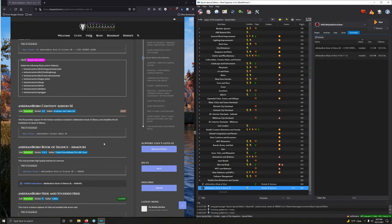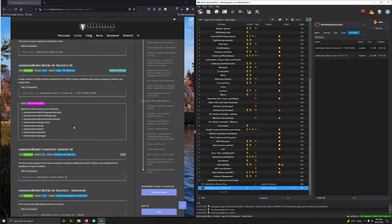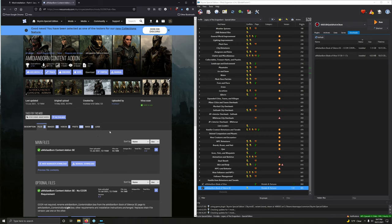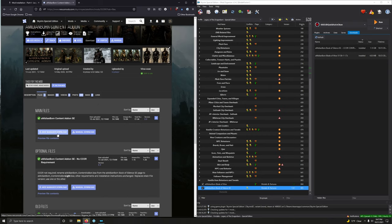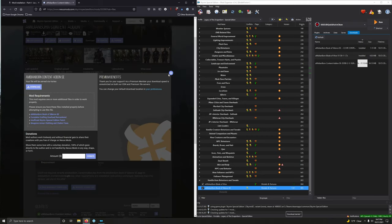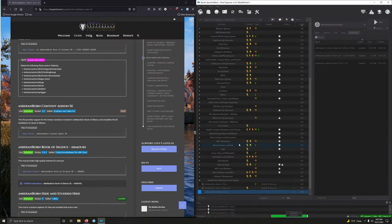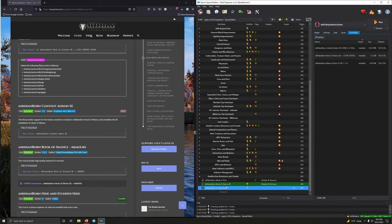Medium Born Content Add-on SE — this file provides support for the texture variations included in this mod. Let's do it. Click on download and let's download the main file here. Now install it.